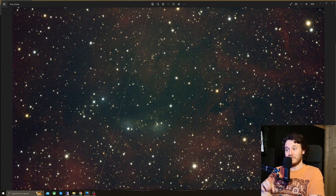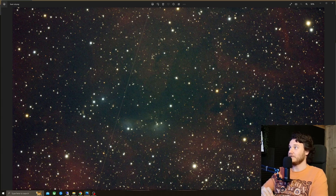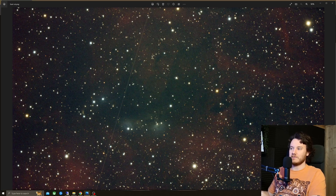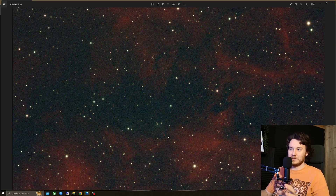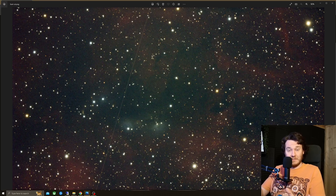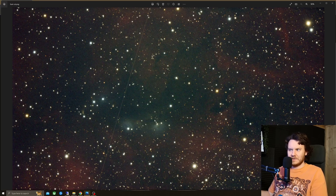I decided to just go all in and test it with just a UVIR cut filter. As you can see, the nebula took another step forwards in color and intensity. If you pay attention as I go back and forth, especially to this fainter segment here — all the same integration time — you can see it goes from nothing with the dual narrowband filter, to kind of visible but a little muddied with the light pollution filter, to plainly visible with a dark nebula rift becoming notable. Just by shooting broadband with no filtration and relying on the power of stacking to average out all that noise.